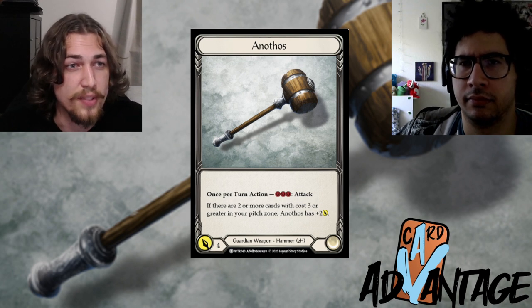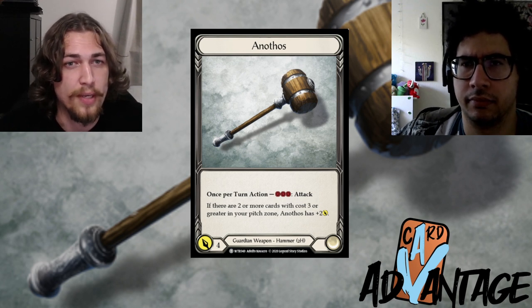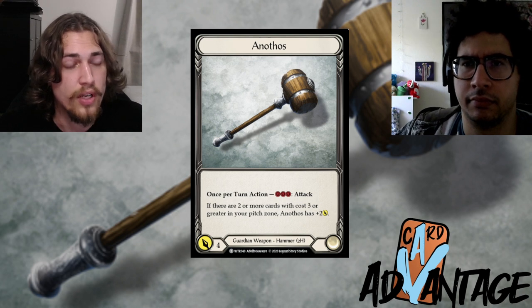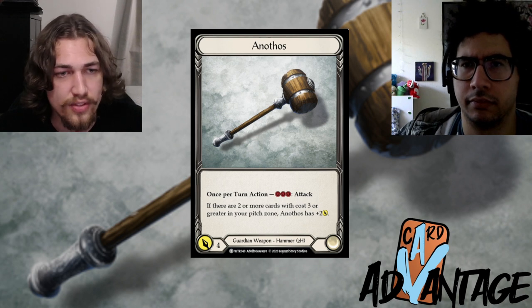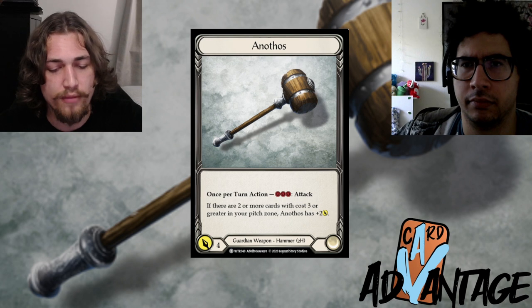Not every turn is going to look like that — the Ninja dealt 16 damage that turn; not every aggro deck always gets four damage per card. But what Bravo does is set up his late game.